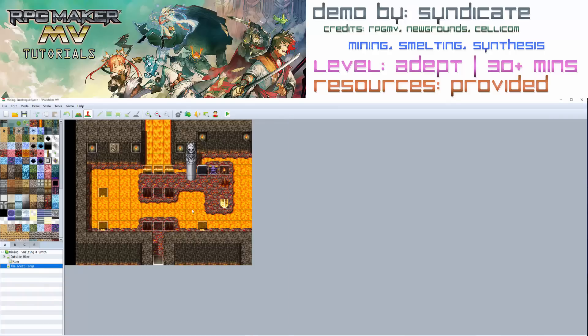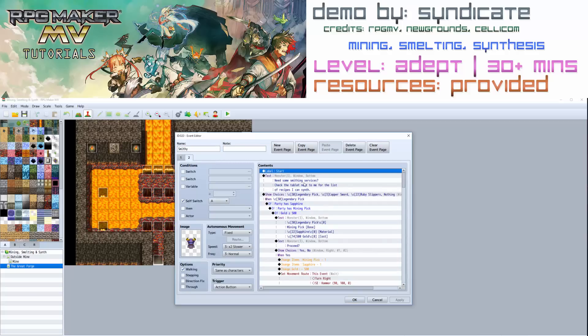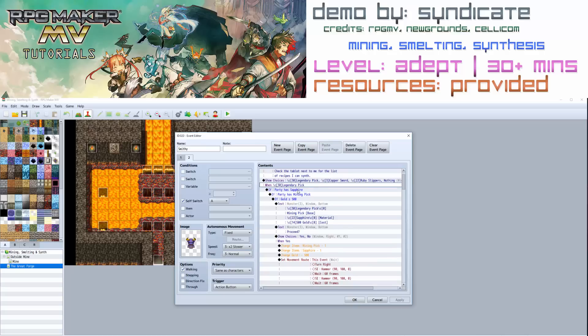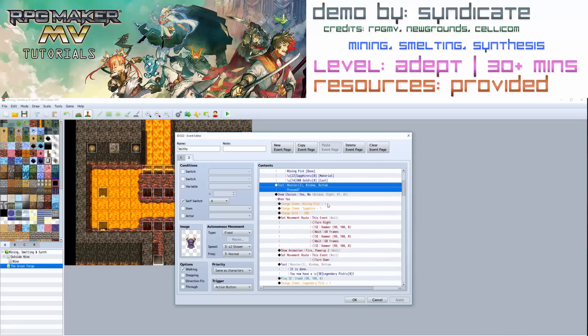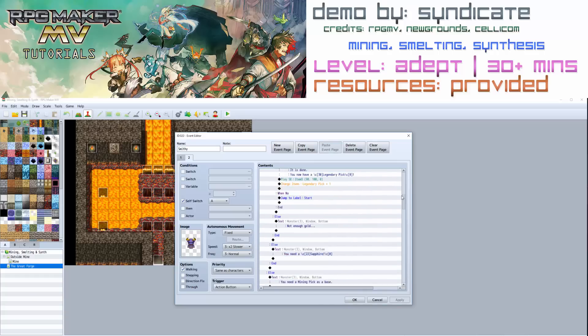In the great forge there are two big events. We have the blacksmith himself — what he does is synth certain items if you have them in your party. It's just a lot of conditional branches. He asks: 'Need some smithing services? Check the tablet next to me for the list of recipes I can synth.' Depending on what you pick will depend on what you need. If you choose the legendary pick it checks if you have a sapphire, a mining pick, and enough gold, then tells you the recipe. It asks if you want to proceed — if yes it takes those items away, plays a little animation, and gives you the crafted item. If you say no it jumps back to the start label.